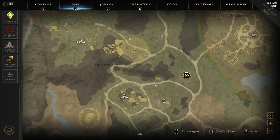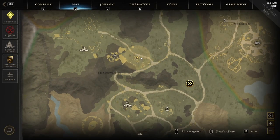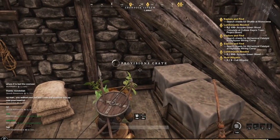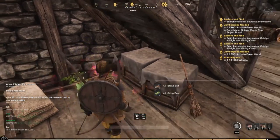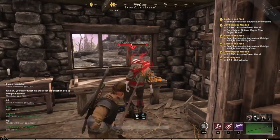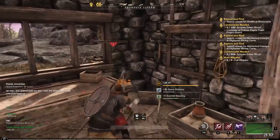If you go northwest from Canary Mine — the last one was right here — this one is up in this building. Right there, boom. You have to kill level 17 mobs for this one. We got some string beans and some bread bait.